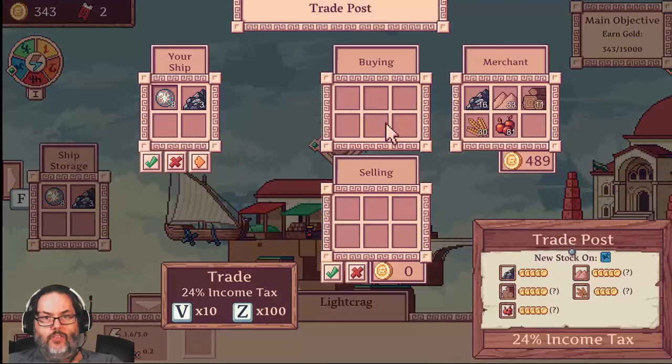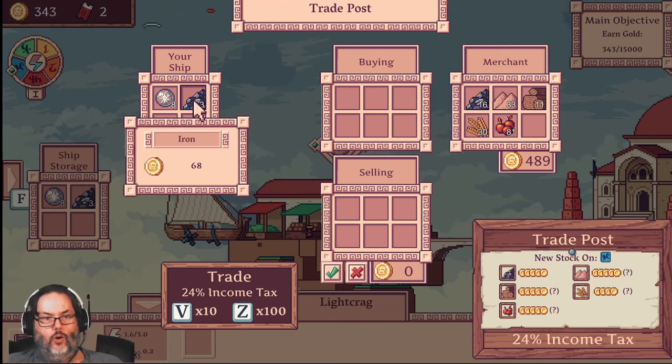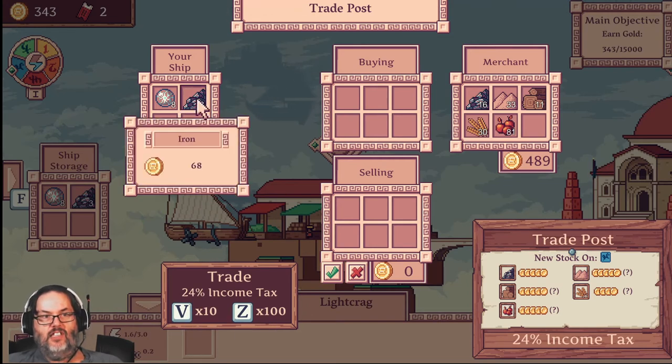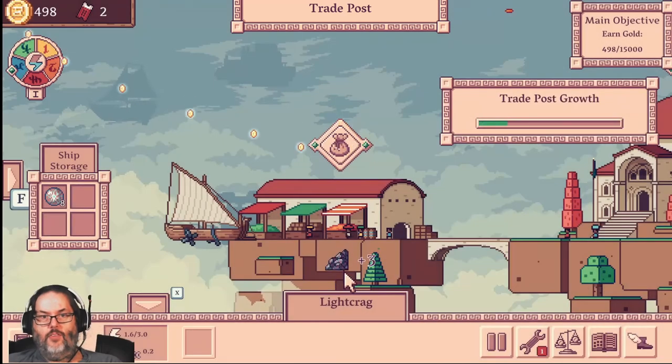Let's look at what they've got. Everything's very expensive, but they do pay five gold for that iron. So you remember that three iron that we got? You can single click — that's a left click back and forth — or you can go by 10 by holding the V, or Z will do times 100. So if I hit Z and then left click, it'll move a whole stack of 100. So they're going to pay us 155 gold for that. We're going to go ahead and take that.